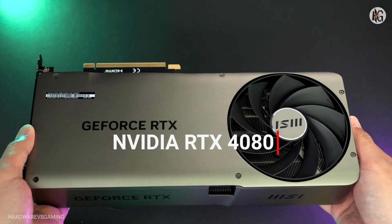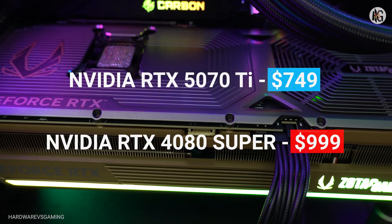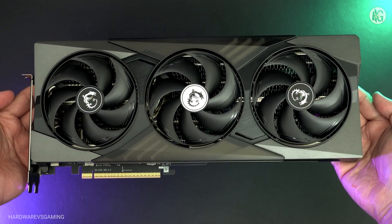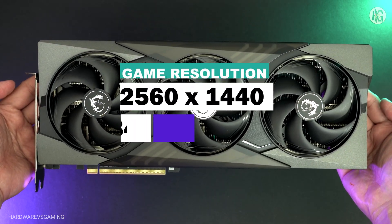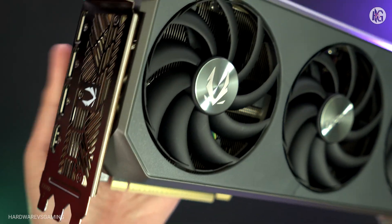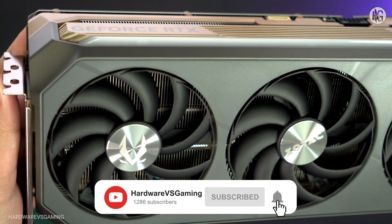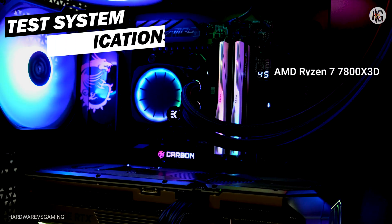The RTX 4080 Super launched at $1,000, while the RTX 5070 Ti debuted at $750. However, we know now that the actual retail prices for both GPUs have been higher than expected. I'll be comparing their performance at 1440p and 4K resolutions. After the side-by-side gameplay comparison, I'll explain why these two GPUs are being compared, and which one offers better value in today's market. Here are the specs of the test system used.